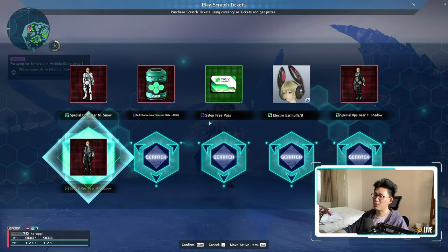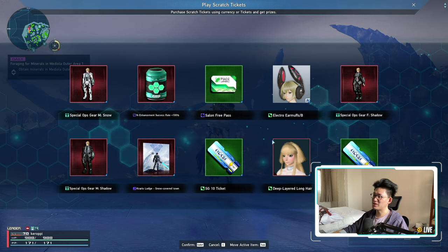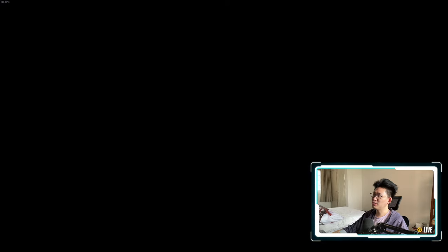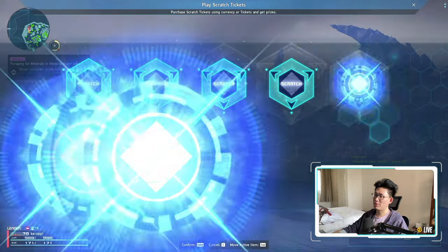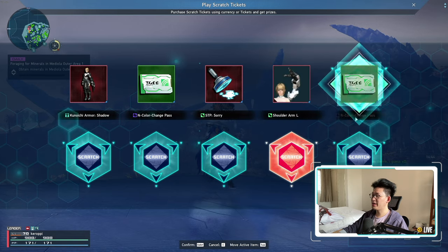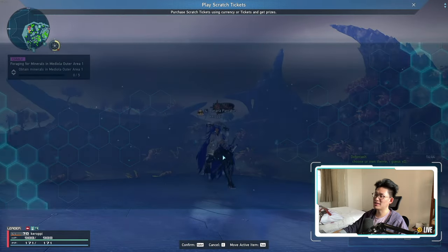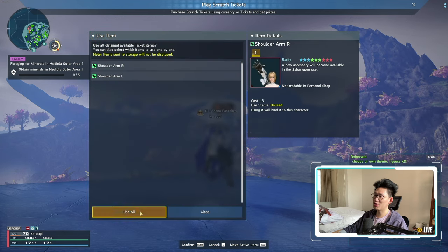I don't want cosmetics, I just want star gems. Another 10 star gems, 20 star gems — not bad. This is our third or fourth 10-pull — I lost count. But we got another rainbow. We got a color change pass, another stamp, another color change pass. You actually get a lot of color change passes too. We got 100 star gems and 10 star gems here — that's awesome. And then we got the selector ticket, which we can use for another 100 star gems.